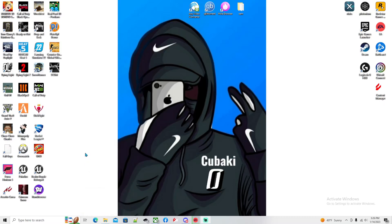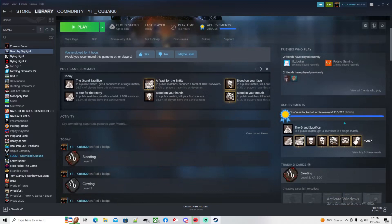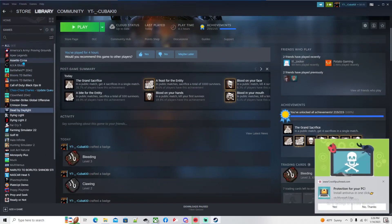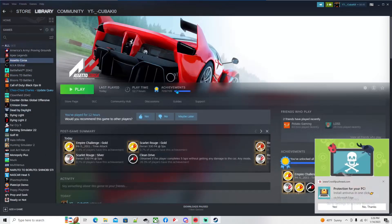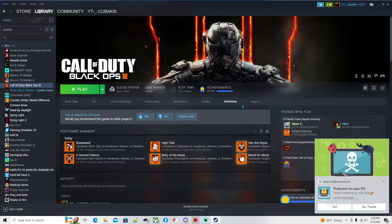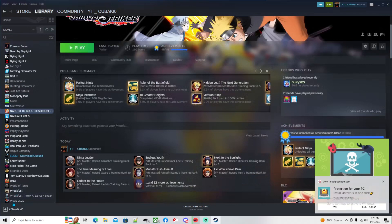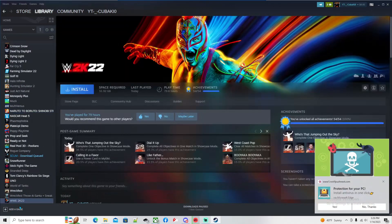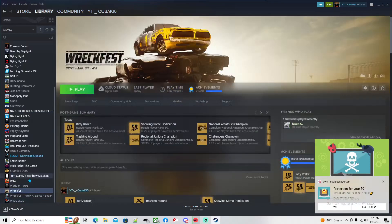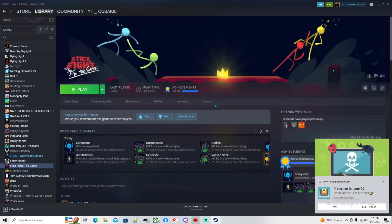I'm going to show you a safe way to get all of your Steam achievements. See how I have 215 out of 215 for Dead by Daylight, I have 709 out of 709 for Assetto Corsa, 98 out of 98 achievements for Black Ops 3. And it just goes on for all my games — I've done it for all my games. 54 out of 54, 20 out of 20, 28 out of 28.